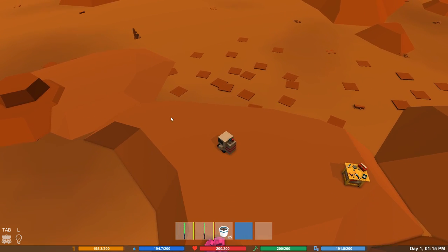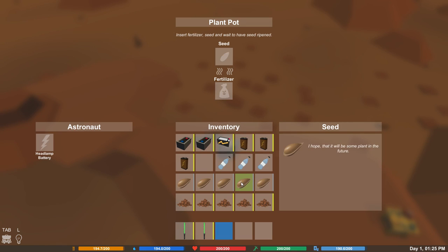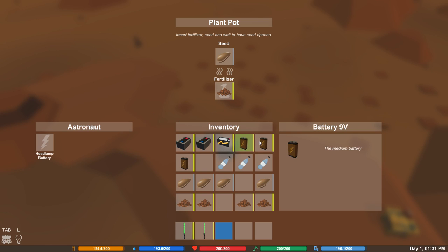Let's do that one over here. If we go one, two, three, four, five - there we go. And if we go up to those, we can drop a seed in. That should start growing. What have we got here? Nine volt, nine volt. Let's pop one of those in there so I've got a headlamp when I need it. Let's plant my seeds in all of these.